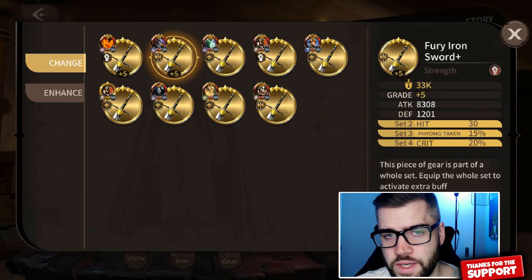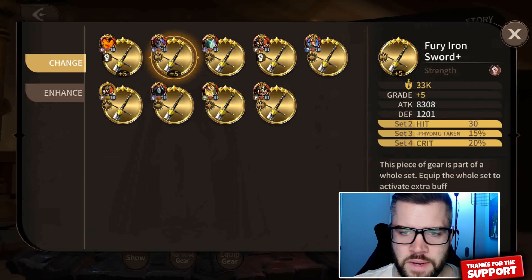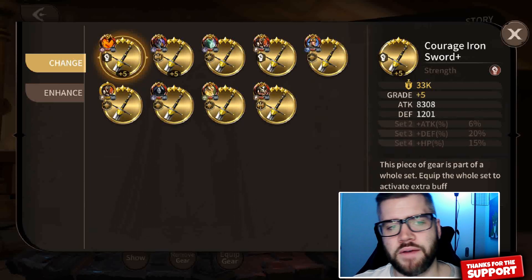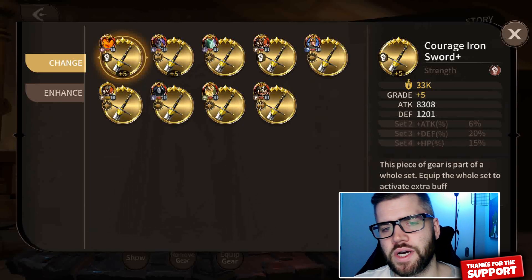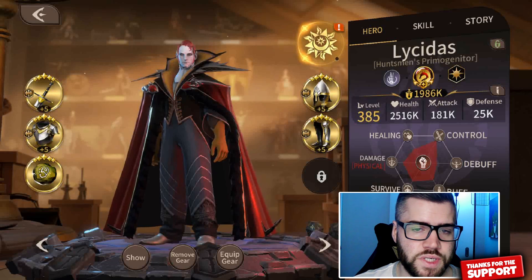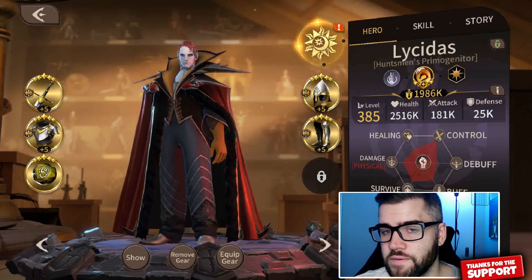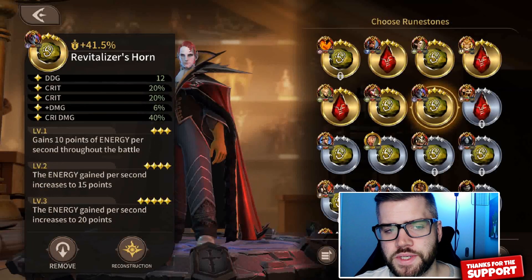The reason I go with the Fury set is because it has hit, which further allows him to land his ultimate, Blood Altar. It's a surprisingly hard-hitting skill. I know a lot of players don't see Dracula as a damage dealer, but when you build him for damage his numbers aren't bad. The other option is the Courage set: two set pieces gives 6% attack, three set pieces gives 20% death, and four set pieces gives 15 HP. You still get a bit of attack, which adds to his damage, but it's mostly for tank stats. If you want to use him strictly for the teleport Blood Contract — which helps the teleported hero stay alive longer by sharing damage — this is the set for you.